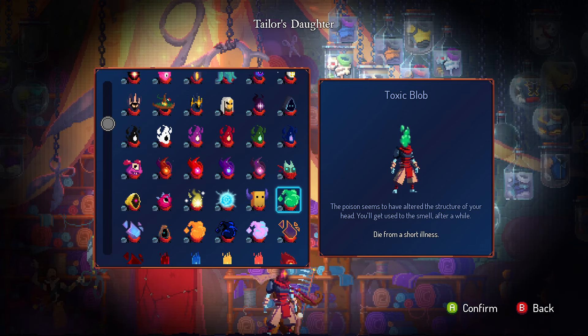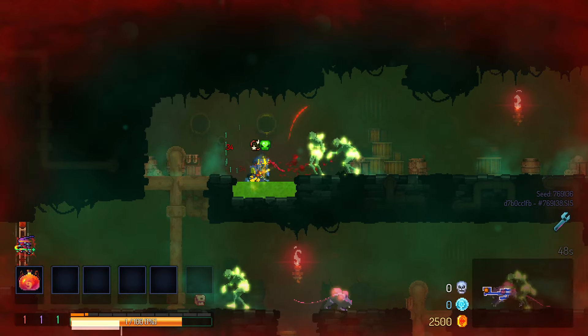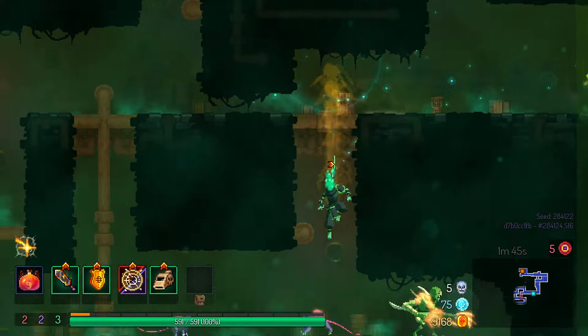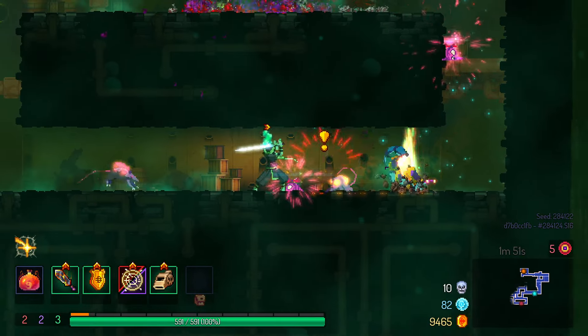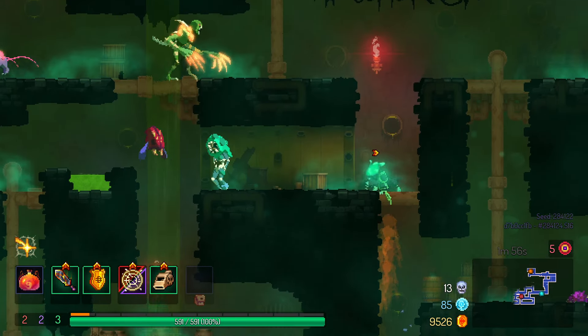The Toxic Blob: a big goopy green head. Die to poison to unlock this one. You can't die from poison, so I just stand in toxic water while being attacked by other enemies. I don't know how to feel about having a mass of slime as a head — I mean, yes, I kind of already do, but I don't actually use the Homunculus Rune that much. Let's just say 8 out of 10 — yeah, that feels about right.